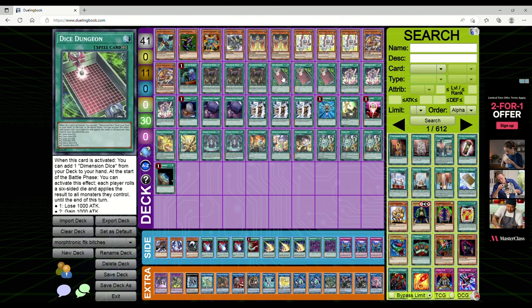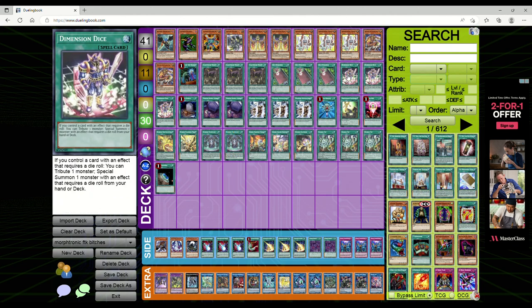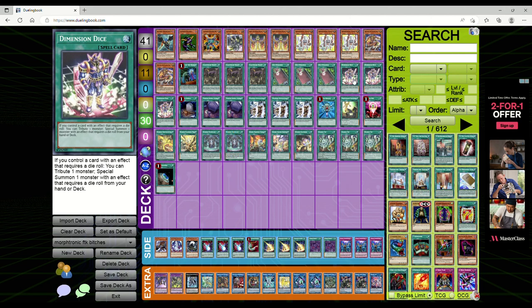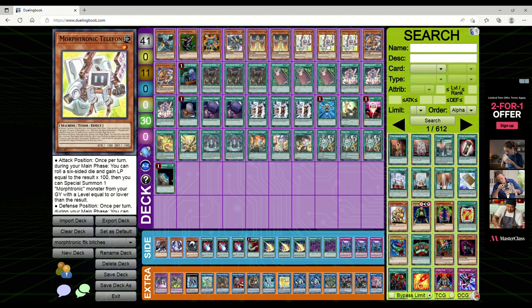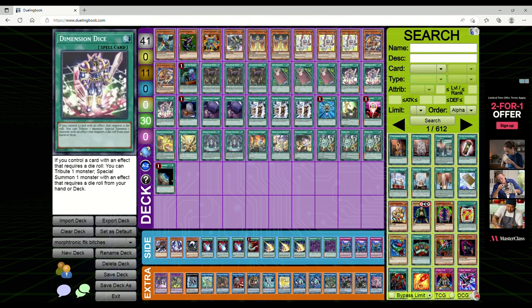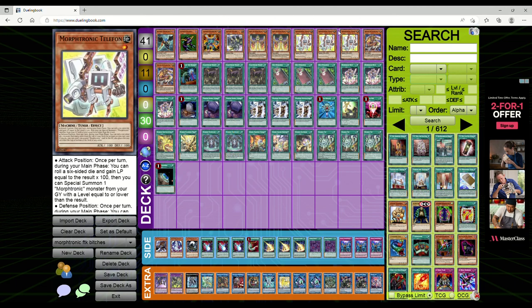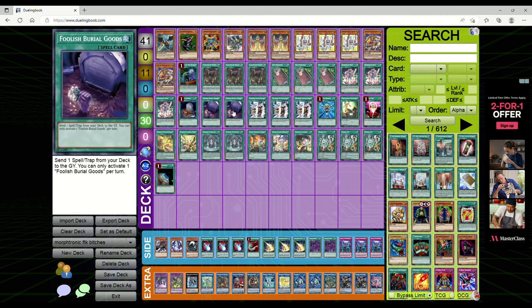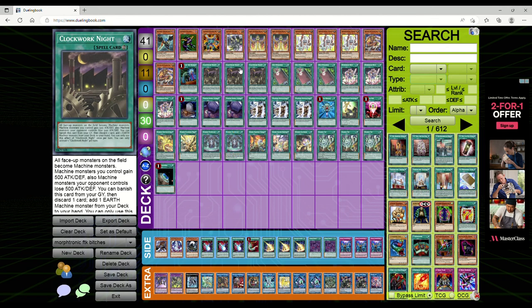Three Dice Dungeon — when activated, add Dimension Dice from your deck to your hand. We play it purely to get to Dimension Dice, which is NOT once per turn. Dimension Dice says: if you control a card with an effect requiring a die roll — like Telephon — tribute one monster to special summon a monster with a die-roll effect from your hand or deck. So you get the first Telephon out, activate Dimension Dice, tribute it, summon the second. Activate another Dimension Dice, tribute the second, summon the third. Congratulations, you're one step closer to the FTK. One Foolish Burial to dump Mudora, Keldio, or Telephon — also great for dumping Clockwork Night to start making plays.